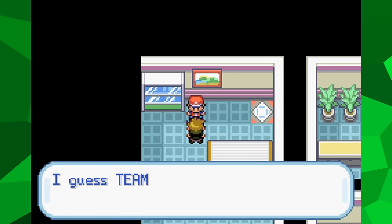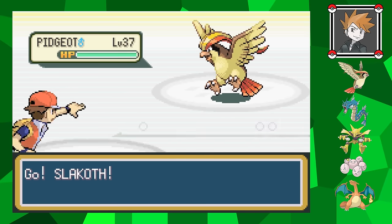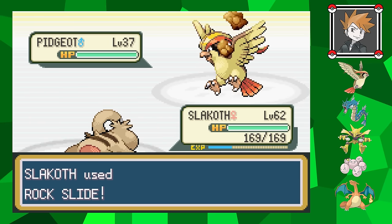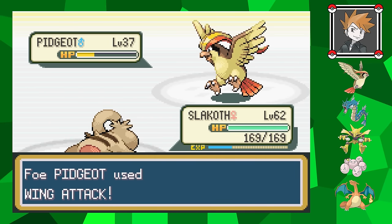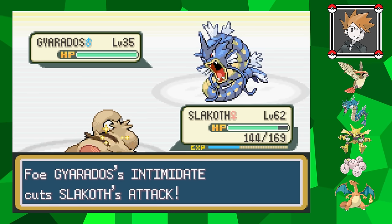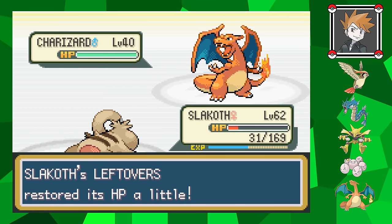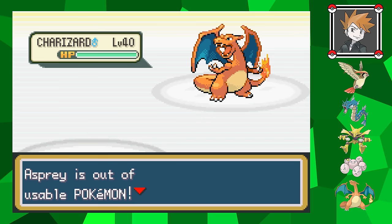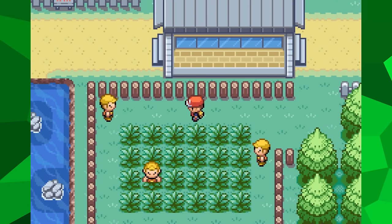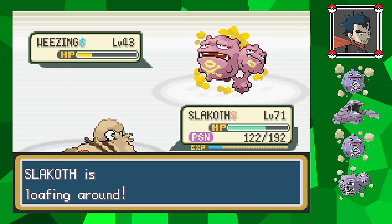Several battles against Rocket Grunts later, I arrive at the next rival battle. It's here where his team starts to get especially dangerous and the Leftovers are pretty much mandatory to stand a chance. Another major problem is that his Pidgeot, who still comes out first, can now use Feather Dance, which lowers Slakoth's attack by two stages. I can still hurt it with Rock Slide, but then his Gyarados comes in and lowers Slakoth's attack by another stage with Intimidate. Despite this I'm able to knock it out with Rock Slide, but once he sends in his Charizard, my Sloth is burned away before I can even get a chance to hit it. I've reached the point where despite being an absurdly high level, I need to go and grind to an even higher one.